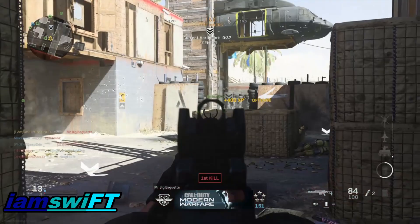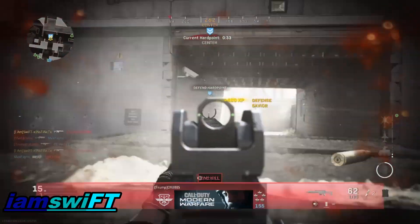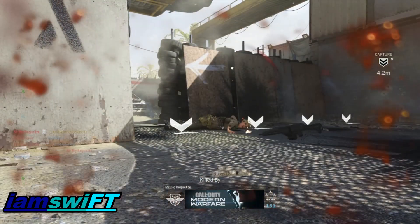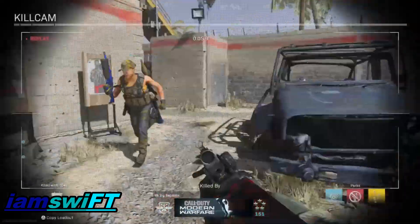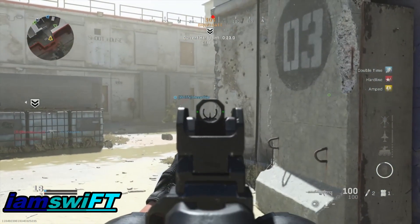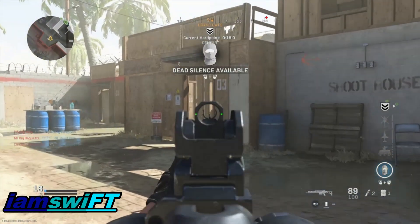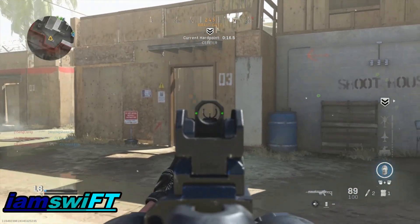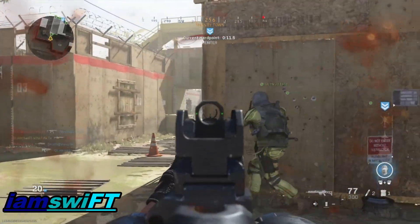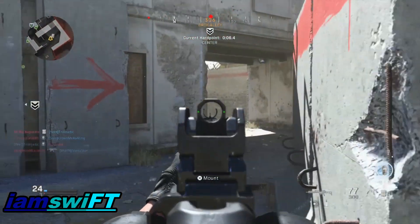What's up guys, today we're going to be talking about the Hogar 26 light machine gun. This LMG is pretty freaking good. I only played maybe two or three games with it, but the clips you'll be seeing today are from my very first game using it with no attachments whatsoever. You can actually move around with this LMG — it doesn't have too much slow mobility unlike the other LMGs, so you'll definitely get some work done. That hundred-round mag really comes in handy.